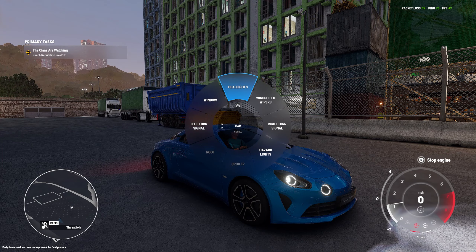We haven't really checked out the radial menu yet. So: you can turn off the headlights — when you're parked, hazard lights come on automatically and you can turn them off here. You can put the windows down on both sides, put the wipers on, raise or lower the spoiler if available, lower the roof, and stop the engine from here as well. That's part one of the demo for Test Drive Unlimited Solar Crown — available until June 17th. I'll definitely play more to get to level 12 and join one of the two clans. Thanks for watching — keep an eye out for the next part soon!